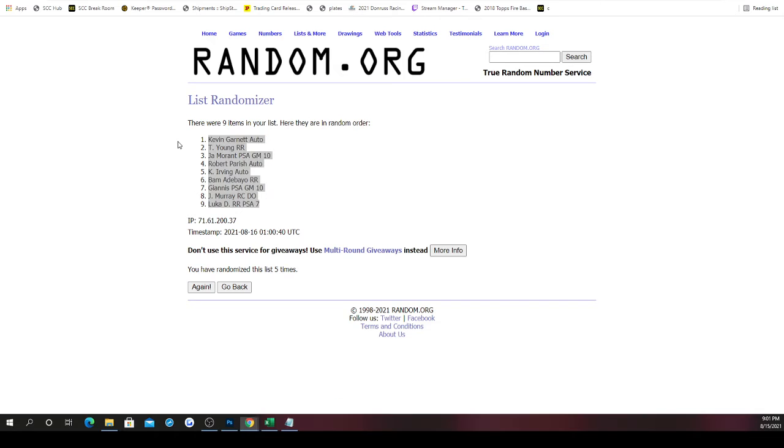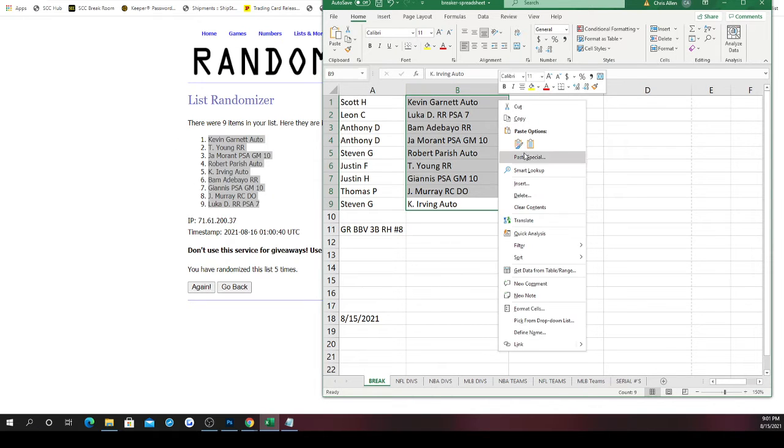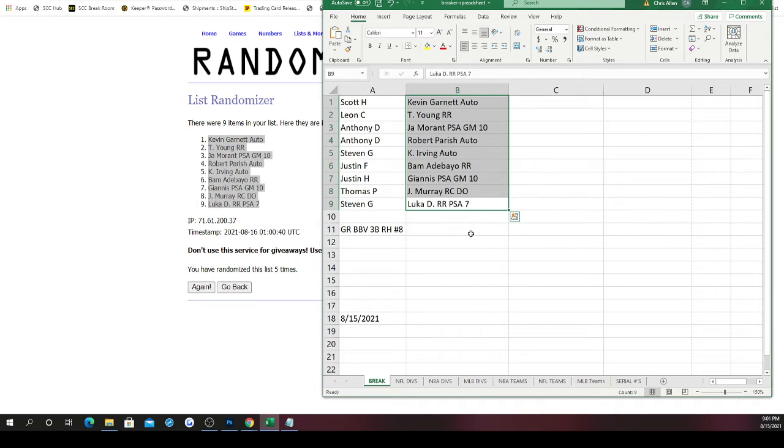Alright — Scott is getting the Kevin Garnett Fast Break auto. Leon gets the Trae Young Rated Rookie. Anthony gets the Ja Morant Gem Mint 10 and the Robert Parish Immaculate Collection. Steven, your first hit is the Kyrie Irving autograph numbered out of 10 from 2013-14 NBA Hoops. Justin F gets the Bam Adebayo Rated Rookie from Miami Heat. Justin H gets the Giannis PSA Gem Mint 10. Thomas gets the Jamal Murray rookie from Donruss Optic. And Steven, you also get the Luka Doncic Rated Rookie PSA 7.